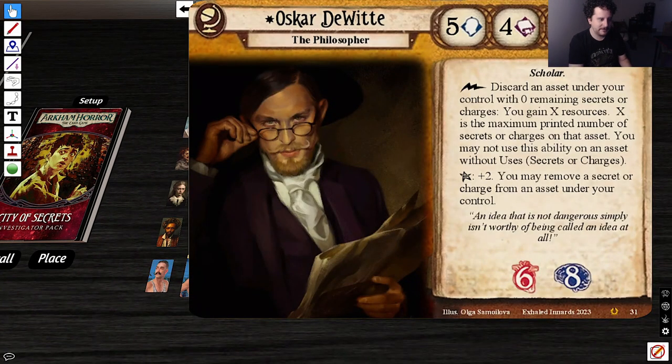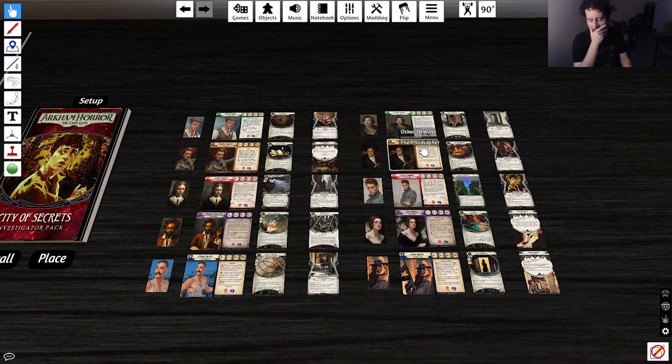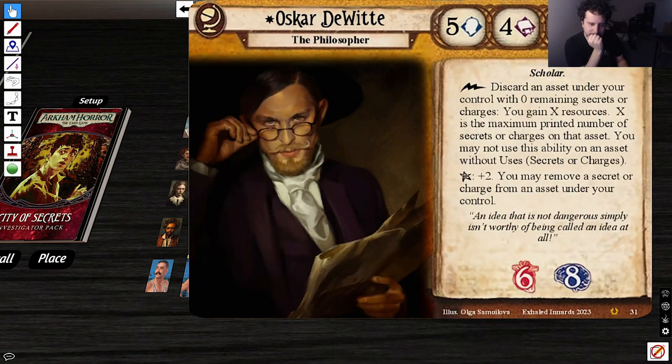Next: Oscar DeWitt, the Philosopher. Stats 5-4-2-1. Scholar. As a lightning bolt action: if you have an asset with zero remaining secrets or charges, you gain X resources where X is the maximum printed number of secrets or charges on that asset. You may not use this ability on an asset without uses, secrets, or charges. Elder Sign effect plus two: you may remove a secret or charge from an asset under your control. What an interesting idea.